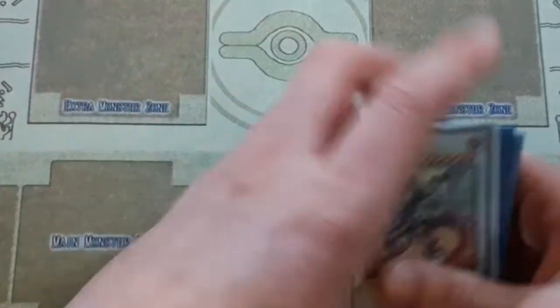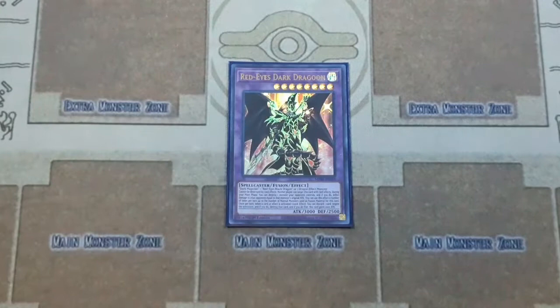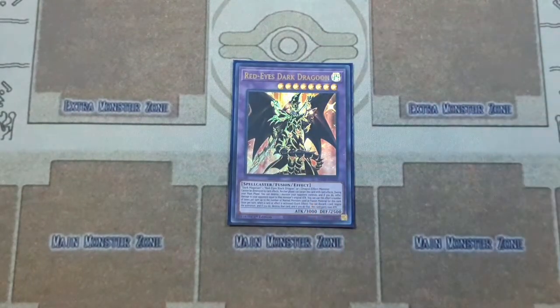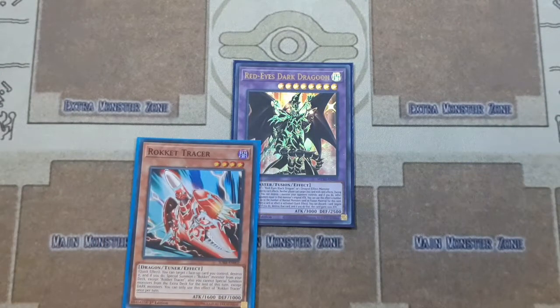Overall, that's going to do it for the deck. I don't really have a side deck set up, but obviously Nibiru, Lightning Storm, Triple Tactical Talents, Evenly Matched, and Dark Ruler No More would all be good includes. Anyways, that is going to do it for my Rocket Dragon Red-Eyes Dark Dragoon deck. Thank you so much for watching — please subscribe, click the like button, and let me know in the comments what you thought. Catch you later, Common Collector out.